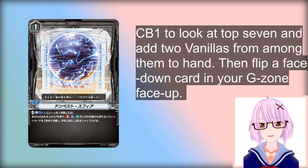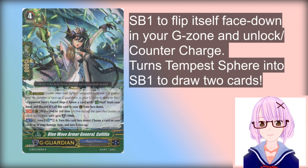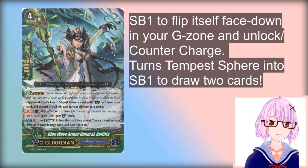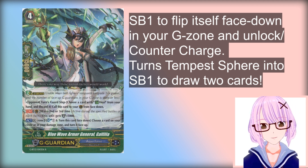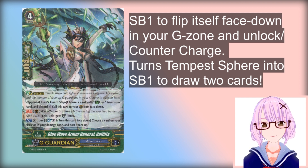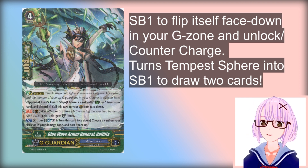For example, using this G-guard Galfila — you get to flip it face up using Tempusphere, and then by paying Soul Blast 1, you can close it again to countercharge the damage you used for Tempusphere. So essentially you only paid Soul Blast 1 to add 2 cards from your deck to your hand. These 2 cards can be heals, G-guards, and it can also be a critical trigger for raw shield and to fuel your Zazon.